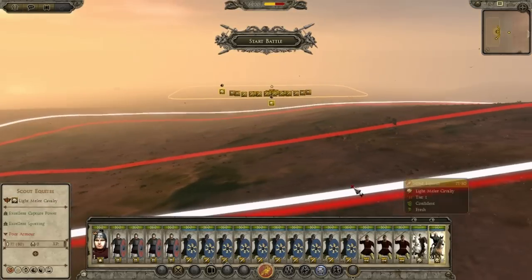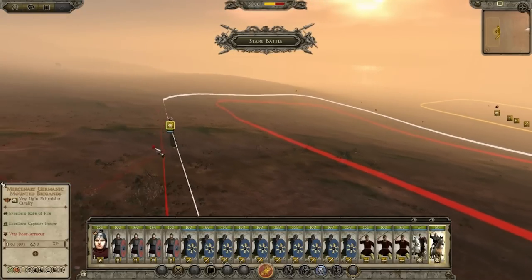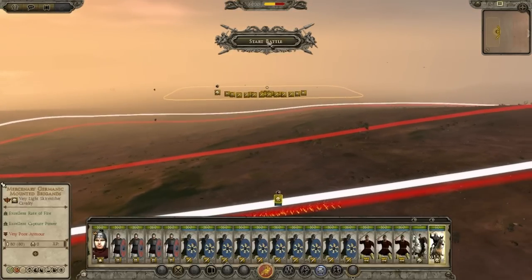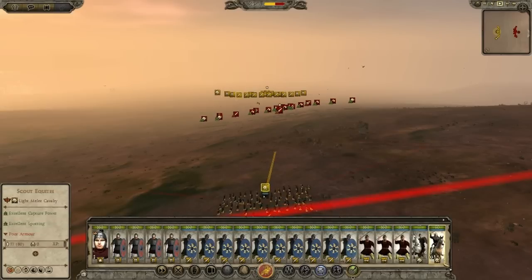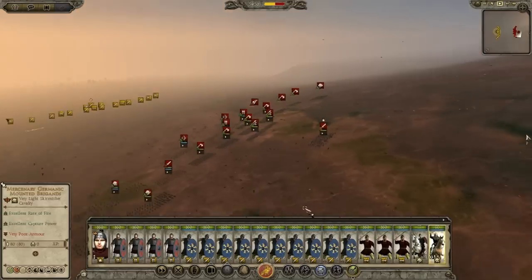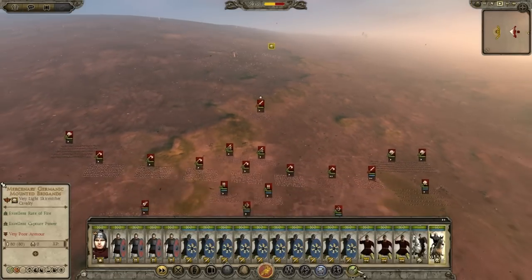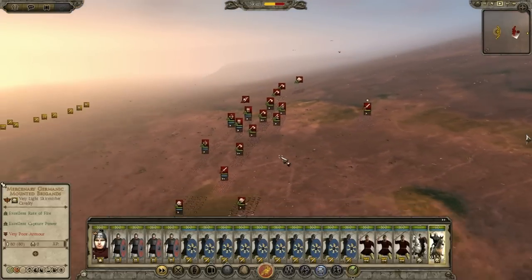I'm going to put these Germanic Slingers — they don't have any artillery, do they? I'm going to sneak them in there and get these guys to harass them. Have they been spotted? Yeah, I reckon they have been. Let's engage their nobles straight away — maybe we could take out their general. Precision shot — we're definitely going to put that on once we get in range. They are charging at us.